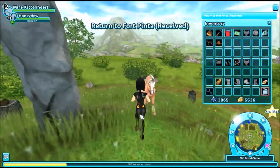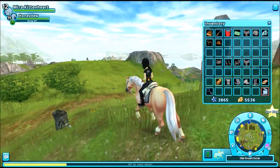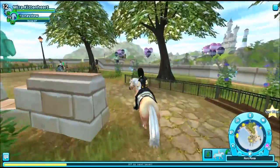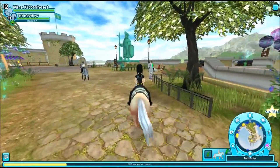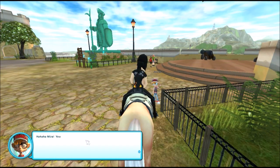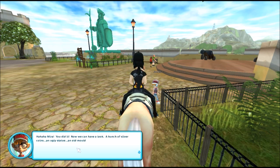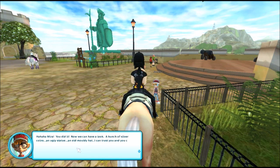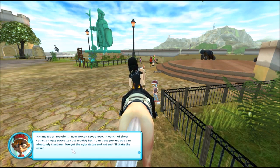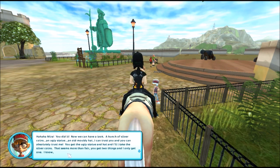Yes! He's going to be happy. Let's go. James! Good news — I found the treasure. Thank you so much, ha ha, Mira, you did it! Now we can have a look — a bunch of silver coins, an ugly statue, an old moldy hat. I can trust you and you can absolutely trust me. You get the ugly statue and hat and I'll take the silver coins. That seems more than fair — you get two things, I only get one. I am too generous for my own good sometimes.